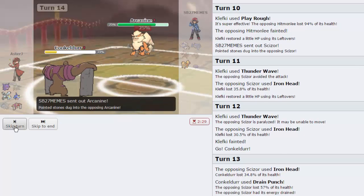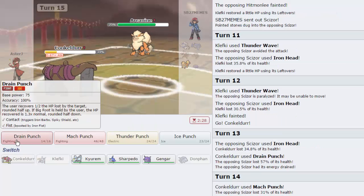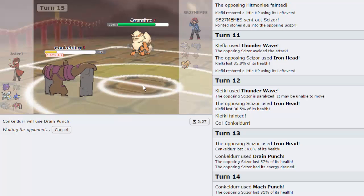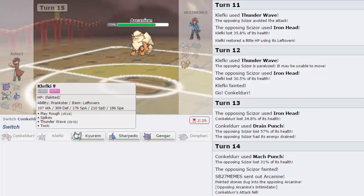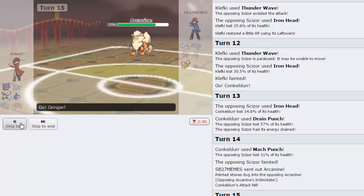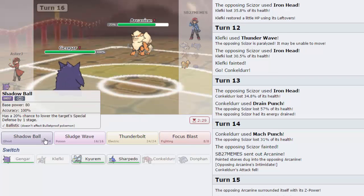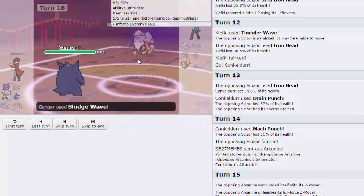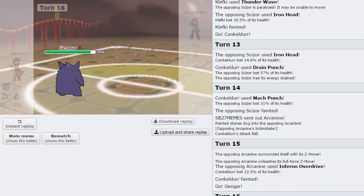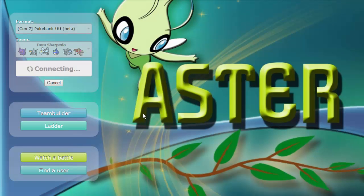All that's left is Arcanine and we should be able to break through with the remainder of our team. I go for Drain Punch - he should just attack me with Flare Blitz. He actually uses his Z-Move, Inferno Overdrive, so down goes Conk. I bring in Gengar and my opponent almost forfeits. I go for a Sludge Wave which takes out Arcanine - we are Life Orb. Down goes Arcanine and that is another win.